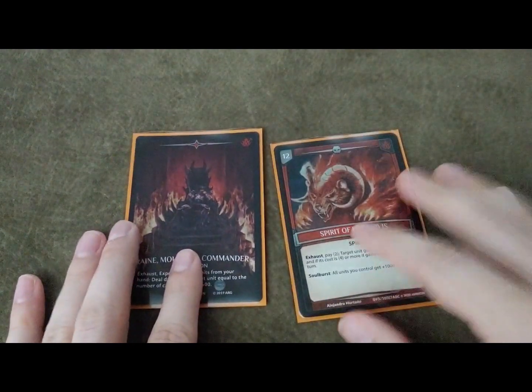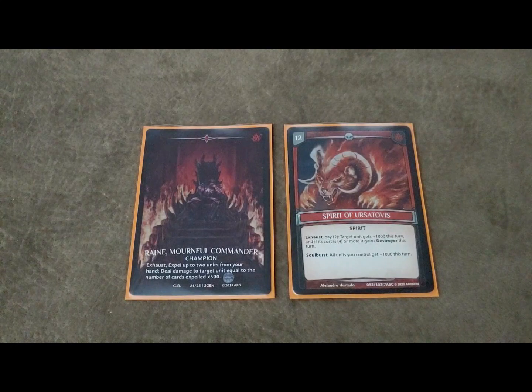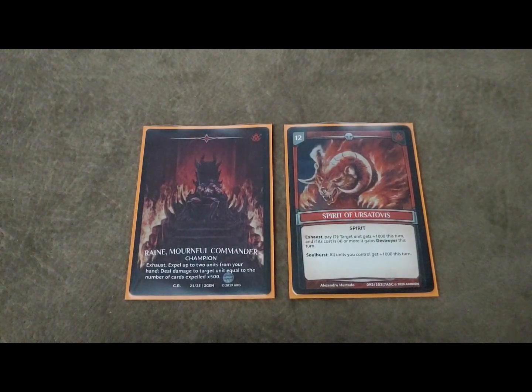Hey everyone, I got another deck profile for you today - Rain and Ursotovus. Ursotovus is a new spirit and I actually think it's the best one out of the bunch, and we're pairing it with Rain. We're utilizing a very large Blaze Walker package but also pairing it with Dragons, because both got very good support in Ascension. Rain is the better option to run with Dragons than Dragon Holt sadly, but it's still not his time yet. Rain does a lot of good things - it deals with some of the pesky guardians you'll see early on from Blue, and it lets you recycle things and rip some pretty big dragons off the top of your deck.